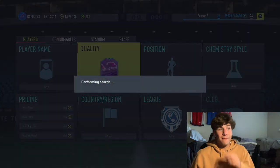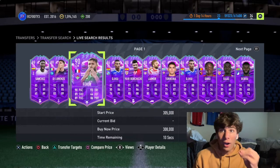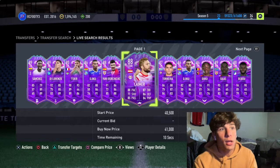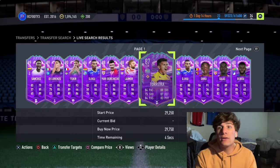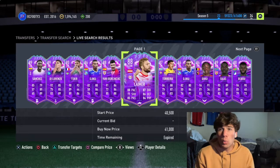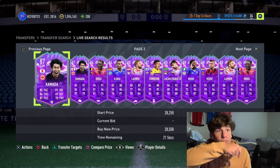Looking at Fut Birthday cards, the strategy is buy low, sell high. You're going to want to buy cards that are in the middle of the rating range throughout the promo. Say there's a 99-rated card in the Prem Team of the Season and the lowest rated is a 90 — you want to buy cards that are not super meta but are around 90, 91, 92.